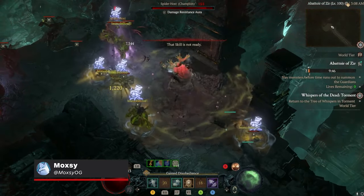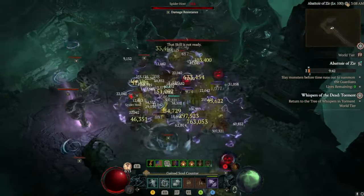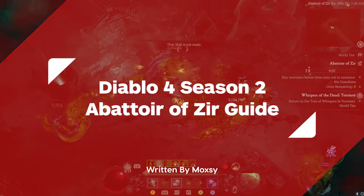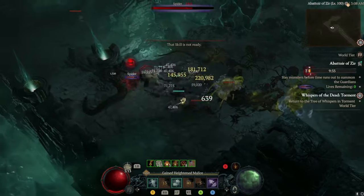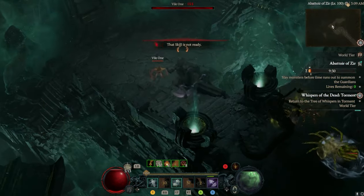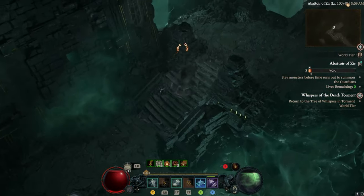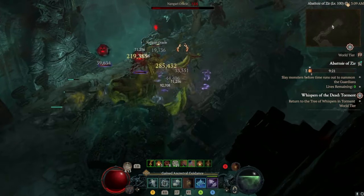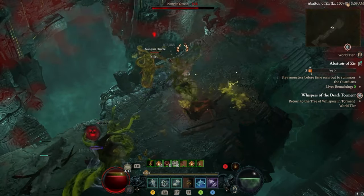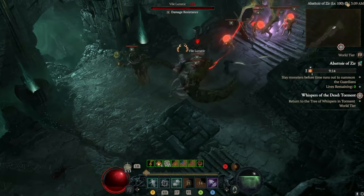Hey guys, Moxie here from IGN, and today we're going over the Abattoir of Zir. This is going to be a guide for some of Diablo 4's hardest content. Abattoir of Zir is endgame pinnacle content that players can only access once they've beaten all of the season journey, and is incredibly hard. The starting difficulty is 20% harder than the highest tier of Nightmare Dungeons, so today we're talking about the best tips and tricks to conquer it.